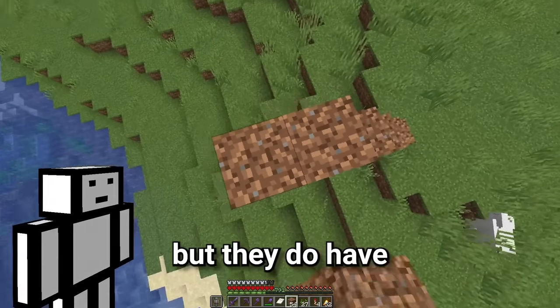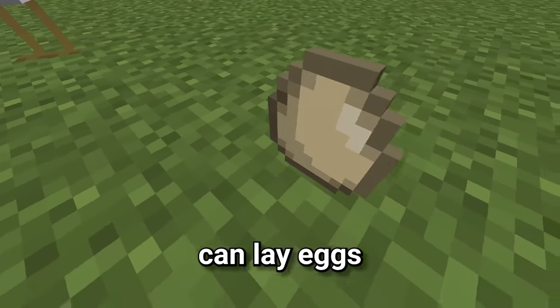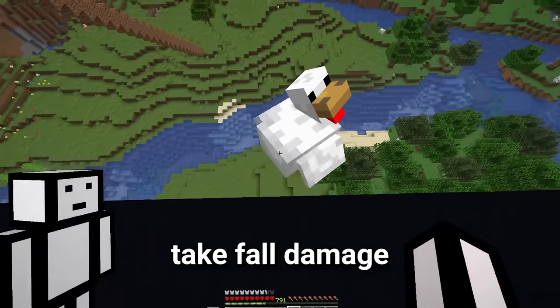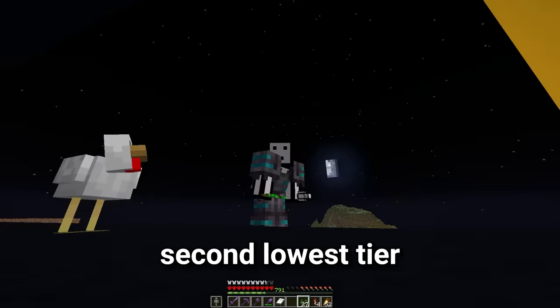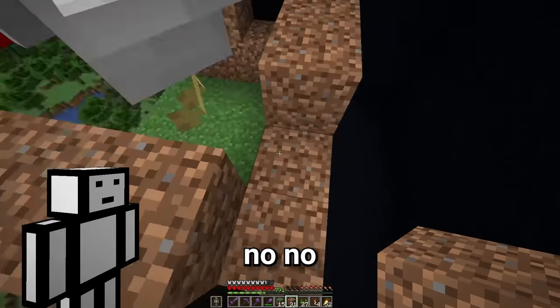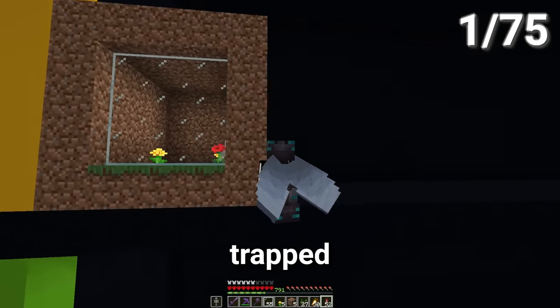Chickens are pretty boring, but they do have some cool features, like the fact that they can lay eggs, and the fact that they never take full damage. So I think the chicken earned itself a spot on the second lowest tier. We'll build it a nice little enclosure. Bad chicken. And that is our first mob trapped.